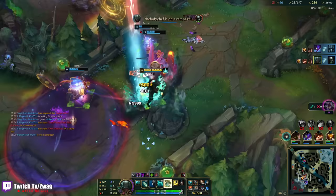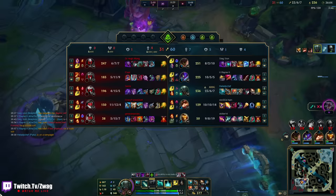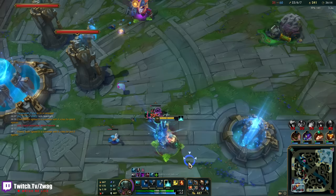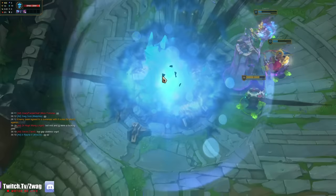Can we get one final Heart Steel proc? They're all dead — that'll do. 667 AD on Pyke. It's actually not even that bad of a build. It works. Not bad!